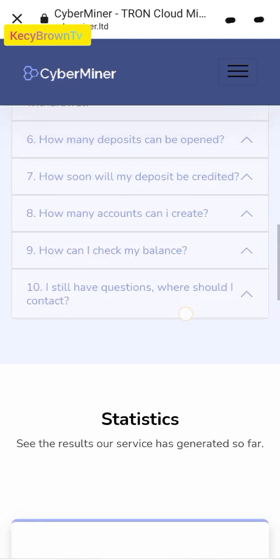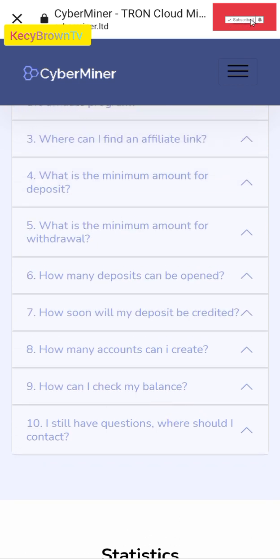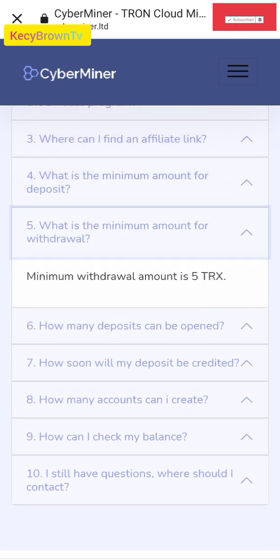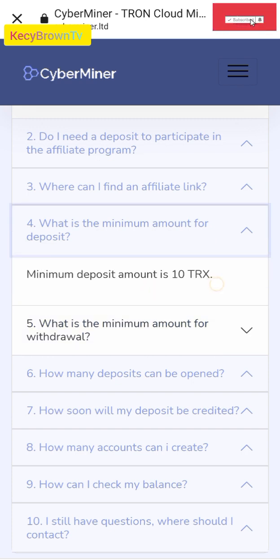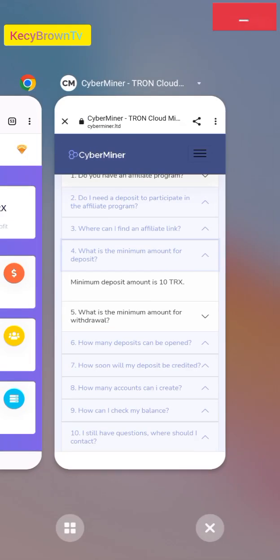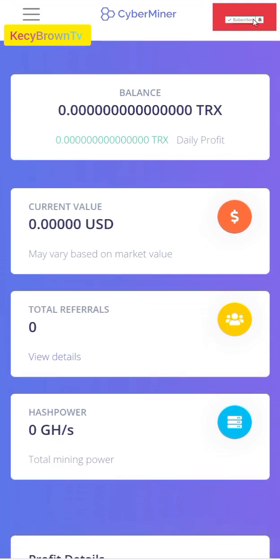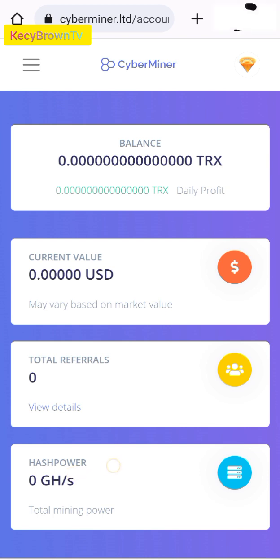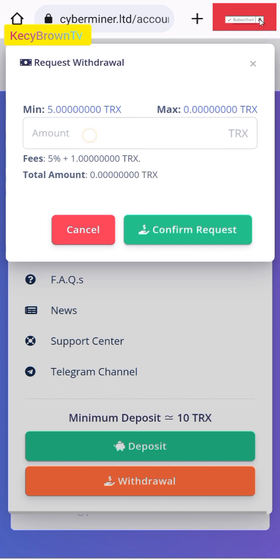If you want to know more, we can read. The minimal amount for withdrawal is 5 TRS. Let's jump into the platform. This is mine — I just registered and I have not deposited yet, so I can start mining. My horsepower is zero. To withdraw, the minimum is 5 TRS.